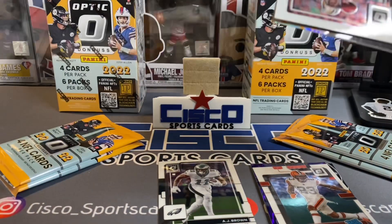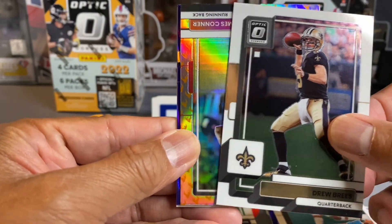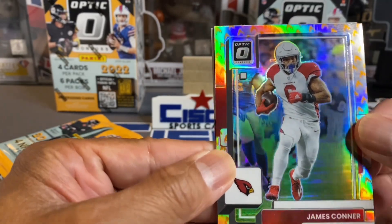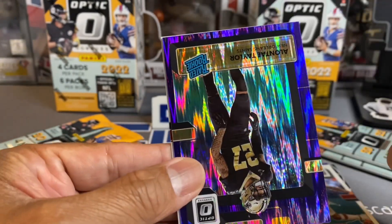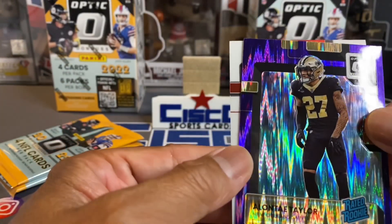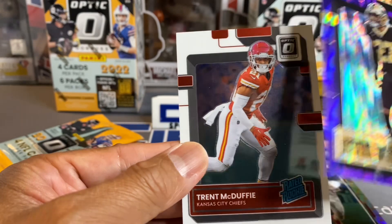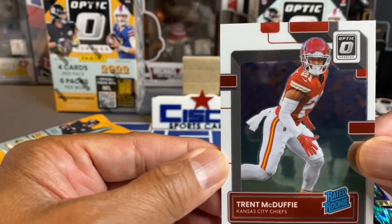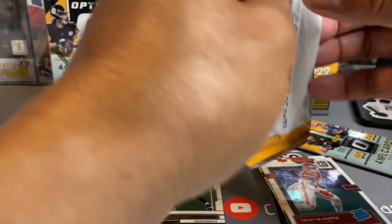Pack 2. Looks like it's going to be a Drew Brees — Legend. What is this? We've got a James Conner and there's like fire around it. We've got an Alante Taylor Rated Rookie. And then another one — Trent McDuffie, Rated Rookie. I always forget to make piles for rookies. And that's kind of the base.